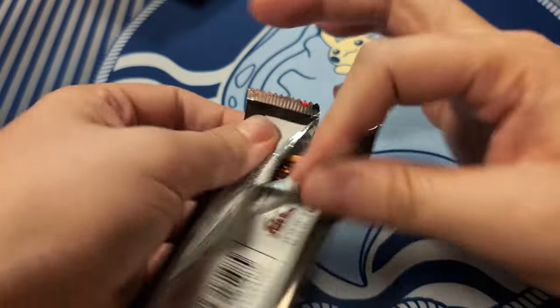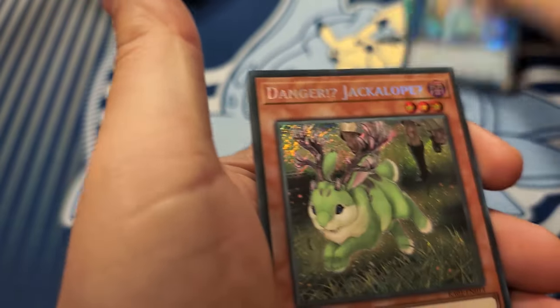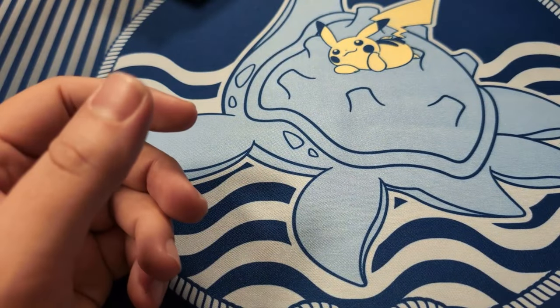Two more packs to go. Salvation, Artemis, secret Jackalope, ultra Nadir, ultra Nature Fairy Dragon.